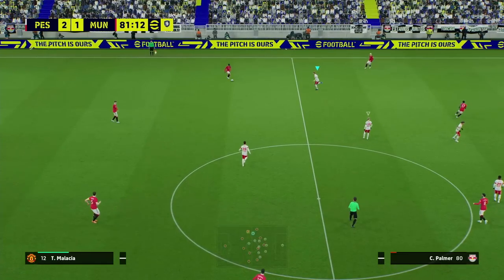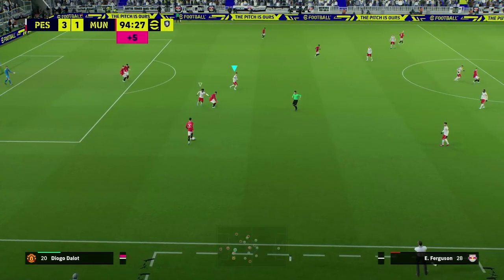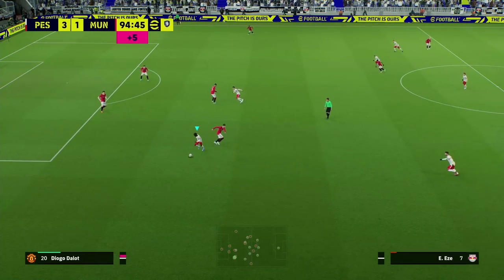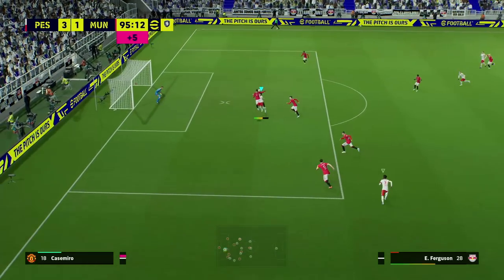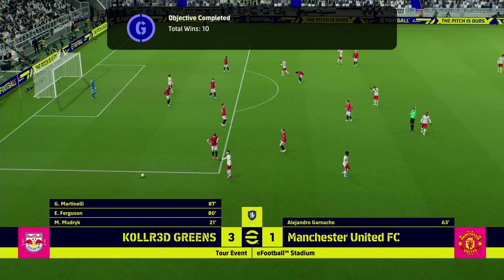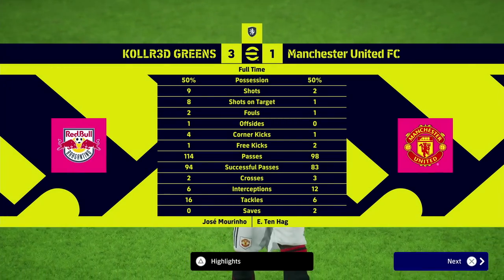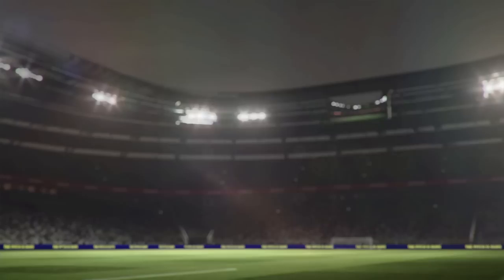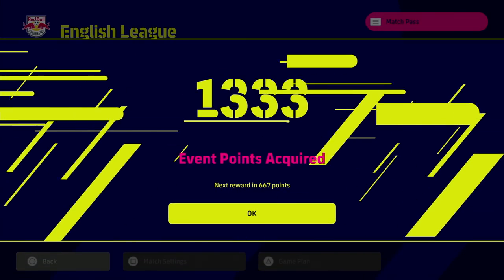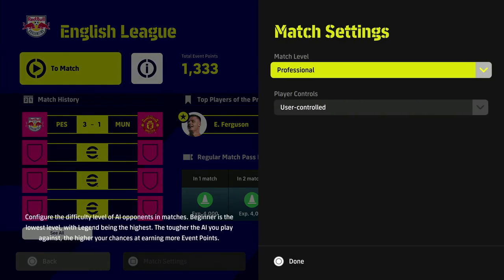I would usually play out the game because you get full points when you win compared to losing or drawing. If you're struggling to win games I'd just stick it on legend — I'll cover that in a second. We're going to see out this result and then all the objectives will pop up — completed and unlocked — whether you switch from AI controlled to user controlled, whether you score the goals or the AI scores the goals, everything is unlocked: all the objectives, the match pass, the reward events, and the rewards from the points earned. We got 1,333 points per victory.